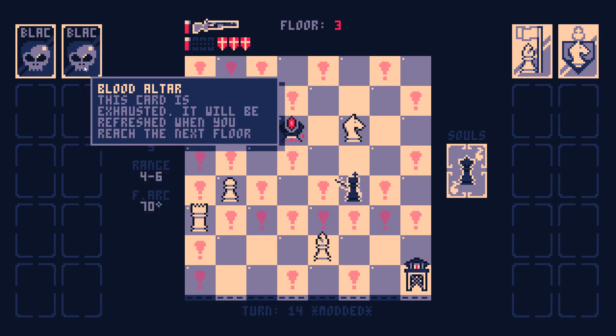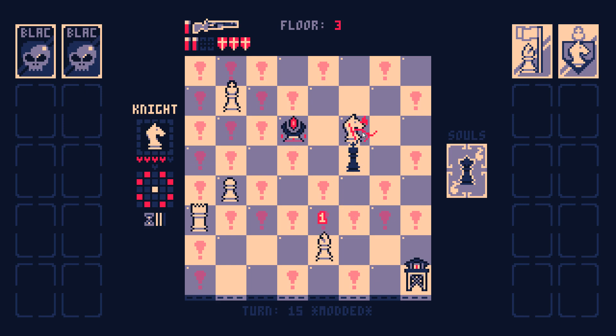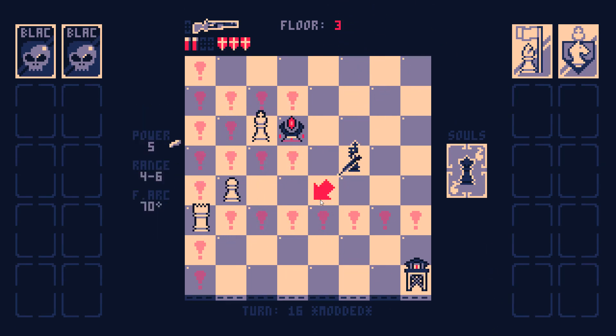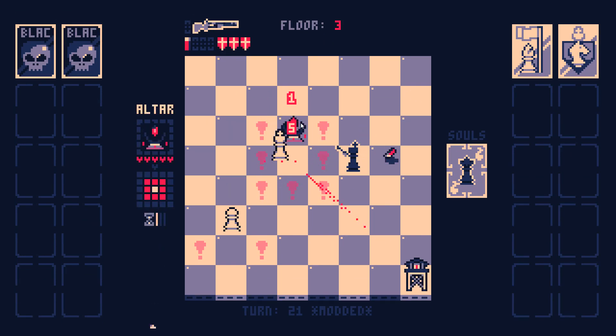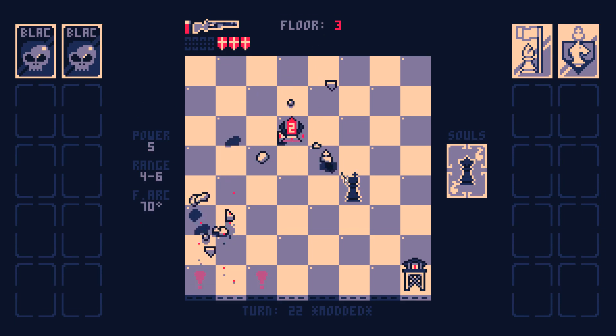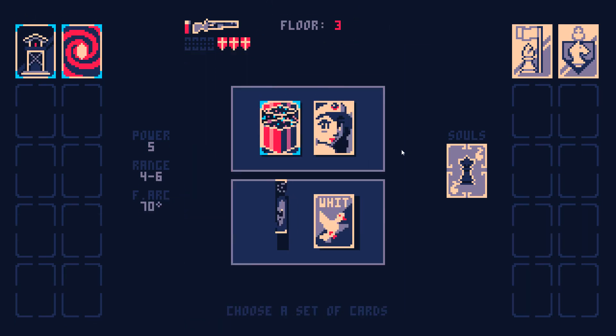Two damage every three turns in an area — and I'm assuming the White King doesn't actually know to play around this turret. Yeah, it just walked in and died.